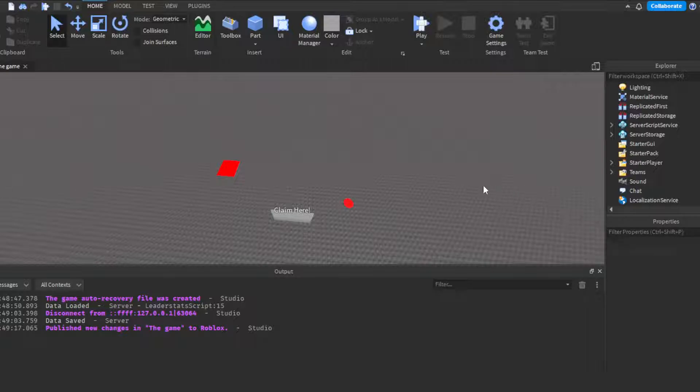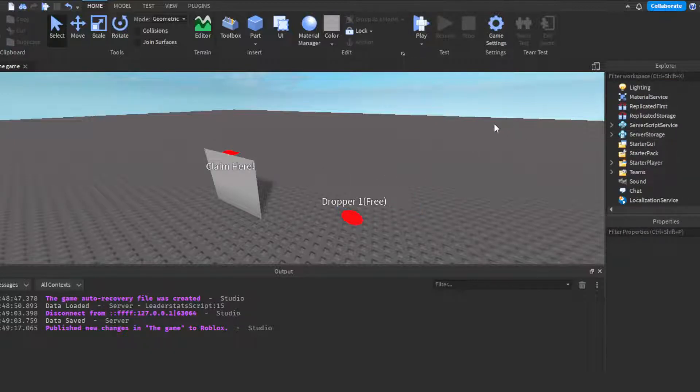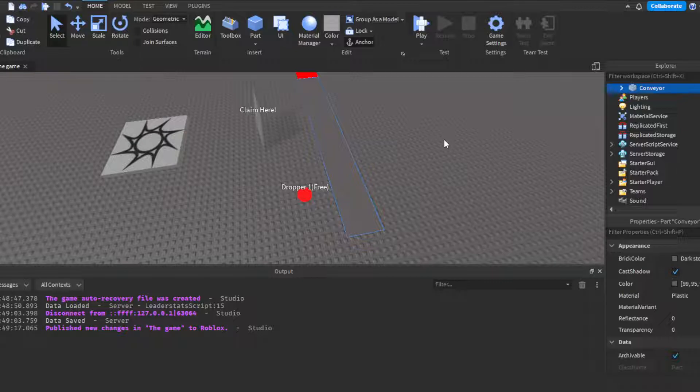I already have the tycoon pre-made. The reason for that is it takes about 20 minutes to build, and that's not including mistakes. I might forget steps while scripting live, so I thought it'd be easier to have it done already and just walk you through how everything works.